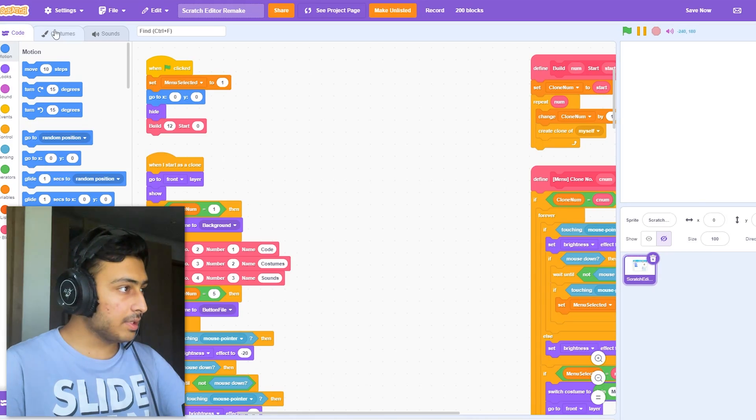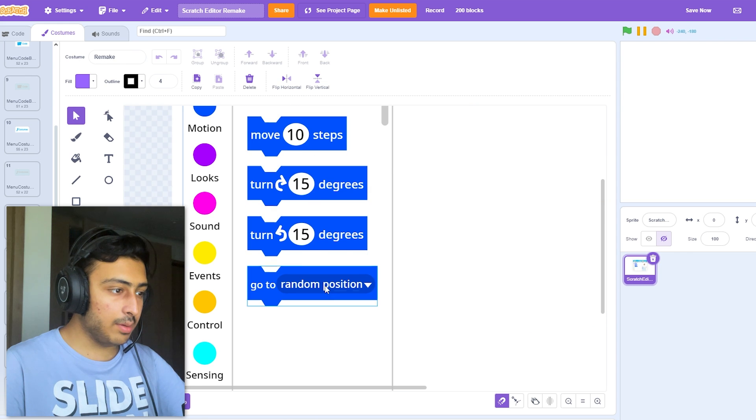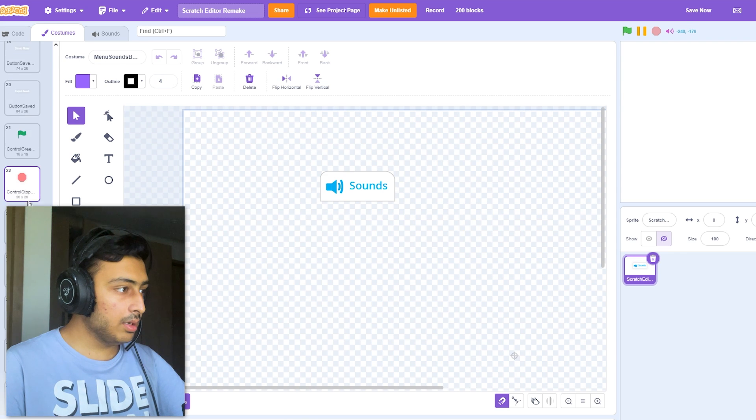I'm not sure why this is not working because I had made more things. I have made blocks as you can see here - even these are handmade - and even the entire costume menu, but I'm not sure where that is. Maybe I just forgot to save or something and it's gone. That's sad but I don't care.